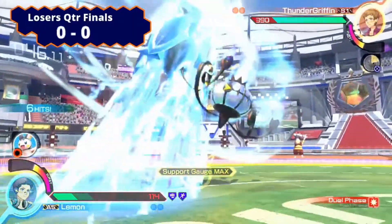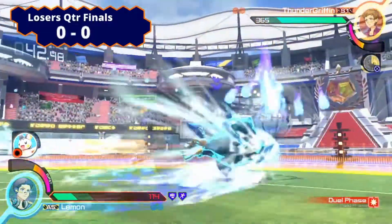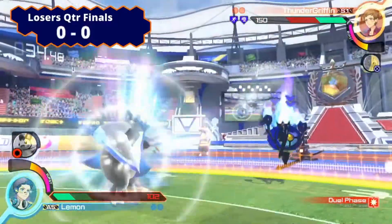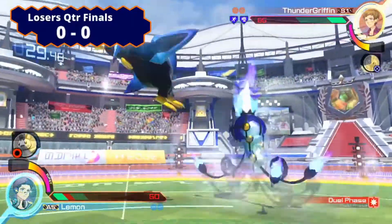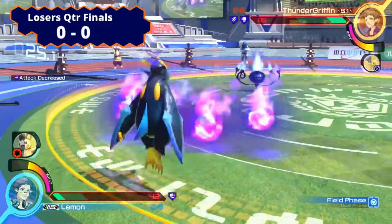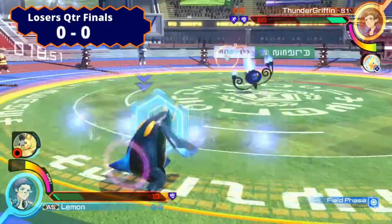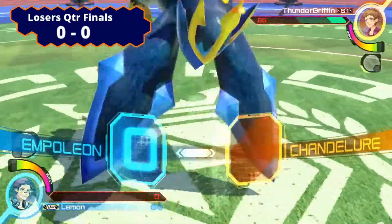Look at that — nice punish, into the Aqua Jet follow up. Lemon attacking with Emolga, trying to find an opening, but he can't. That was a weird interaction with Overheat. Look at that damage — Empoleon gets to you at least once and then he just melts your health bar. Thunder Griffin's health bar is super low right now, but he's still putting in work, still zoning Lemon out. Lemon just needs to find one opening in order to get the victory — and that was the victory he needed in that first round.